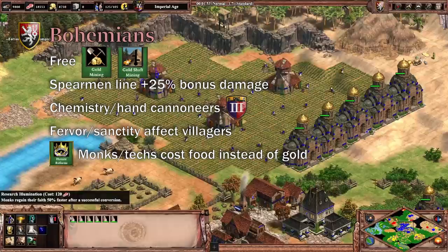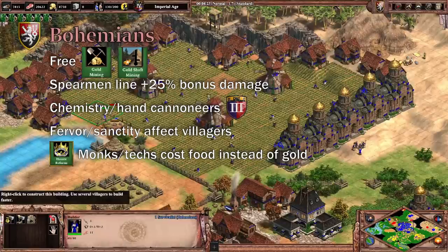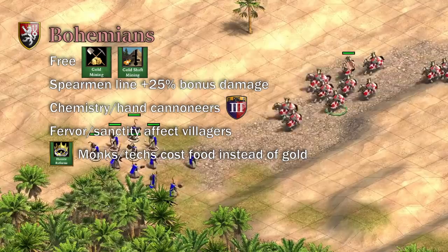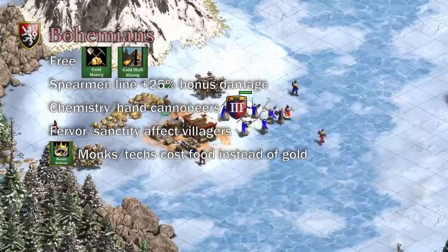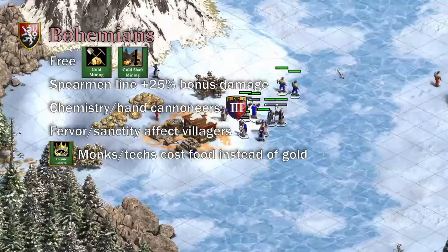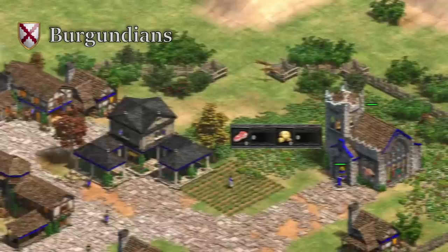Bohemians have one more significant bonus: their unique Imperial tech is Hussite Reforms. You know how gold is really valuable in 1v1s and monks cost 100 gold each? Well, Hussite Reforms makes your monks and monastery techs only cost food. With this tech, you can spam monks like Hussars in the late game, so your opponent will never rest with the constant conversion sound playing. For a civ that has no bonuses directly affecting monk stats, Bohemians sure has a big incentive to make a lot of them, which goes to show how strong monks are even without buffing the unit itself.